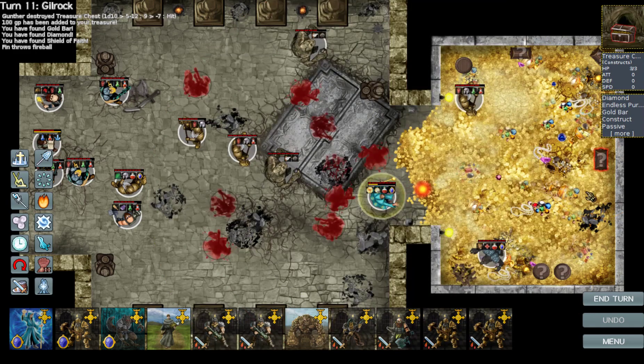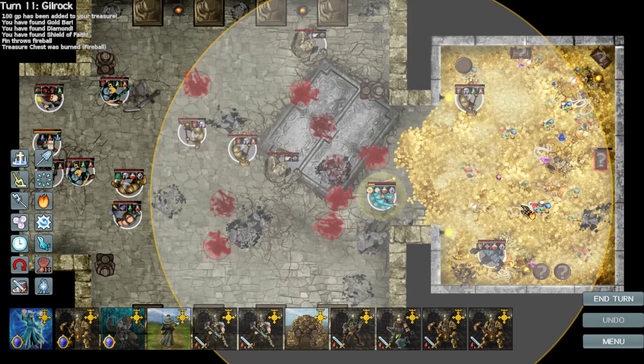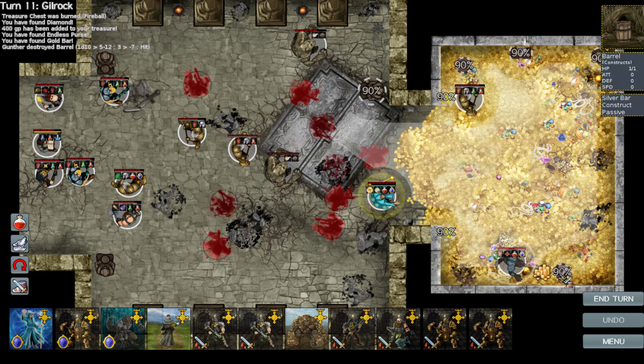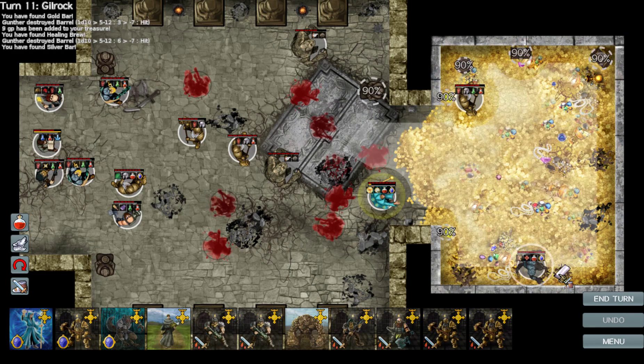We'll destroy the cursed treasure chest because I don't want anybody dealing with that stuff. Open it right up — another diamond. 400 gold, the endless purse, and another gold bar. For those of you wondering, I was given a hint about the endless purse. It's similar to some of the other items in the game — it basically generates a set amount of cash per day. And we can convert that silver bar into a gold bar.